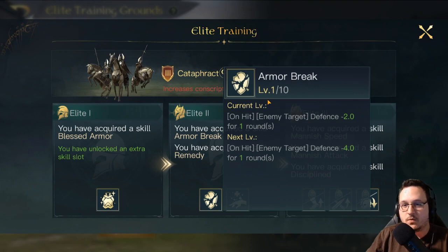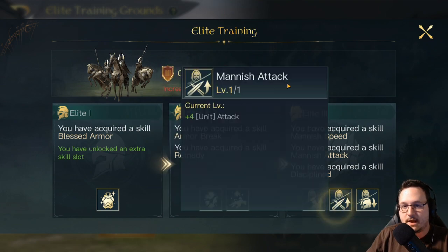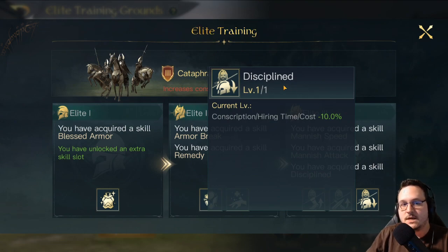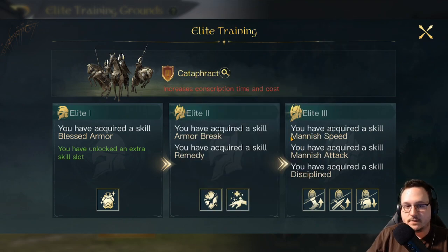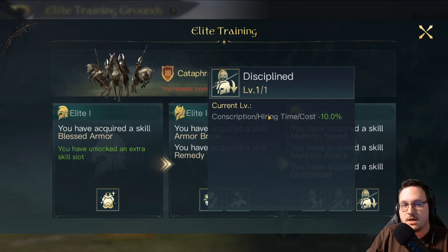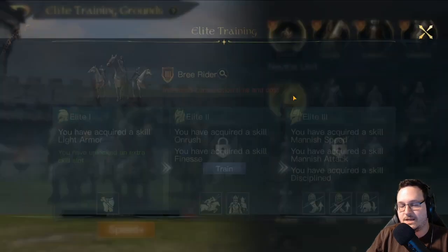I don't particularly think that Armor Break is a very good skill. Reducing defense by 20 for one round is, at absolute best, going to be a 10% damage boost — not super fantastic, especially compared to some of the other damage output skills in Tactics Evolved. As they are Men, they also get Manish Speed, Manish Attack, and Disciplined. In general, Disciplined or Manish Attack is going to be the best. If you're going to be putting these guys on a glass cannon damage-dealing commander, they're going to be dying a lot, so you'll probably want Disciplined so you can conscript them faster.